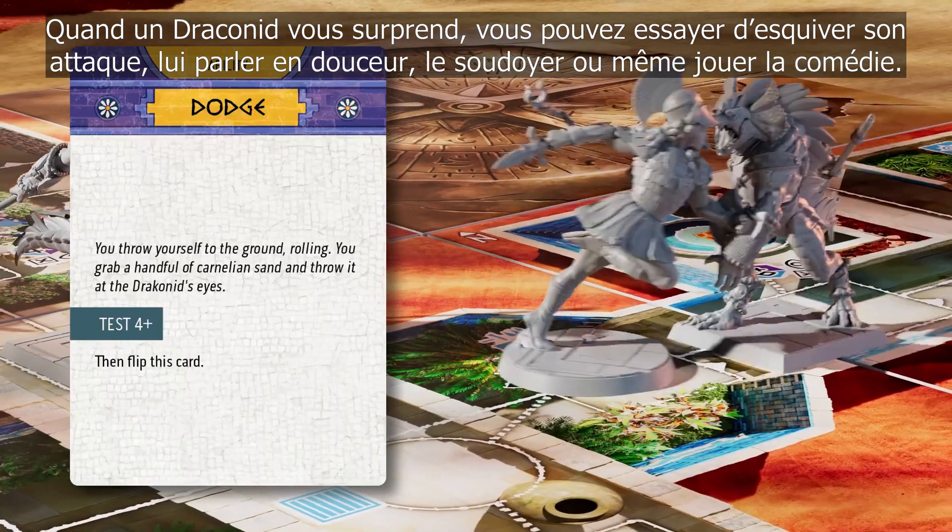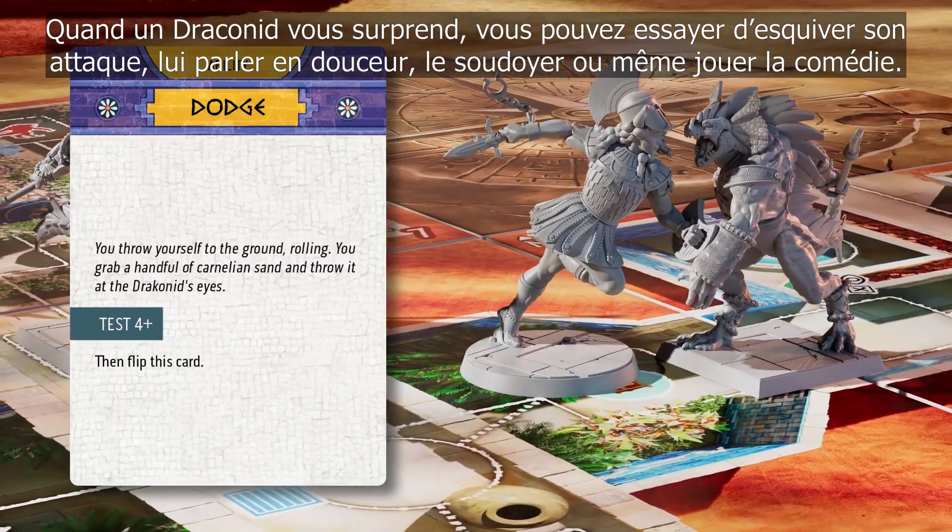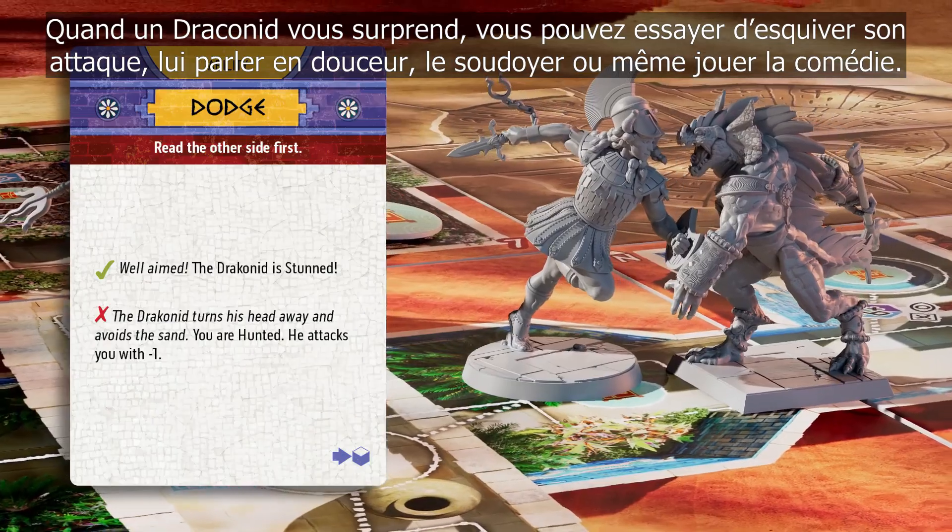When a Draconid surprises you, you can try to dodge his attack, smooth-talk him, bribe him, or even put on an act.